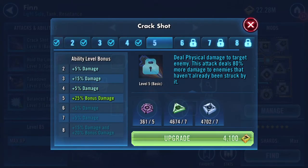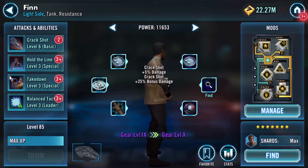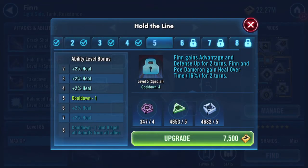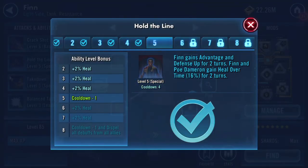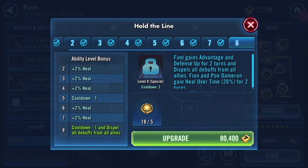I'll take him up to ability level seven and find out what he does. Ability level seven deals physical damage to target enemy - this attack deals 80% more damage to enemies that haven't already been struck by it. Finn gains advantage and defense up for two turns. Finn and Poe Dameron gain heal over time: 16%, 18%, then 20% over two turns. The Omega cooldown is reduced by one and dispels all debuffs from all allies - a useful one.